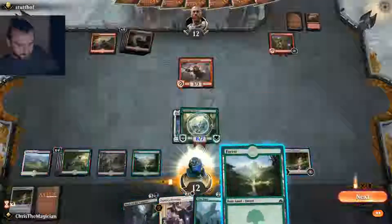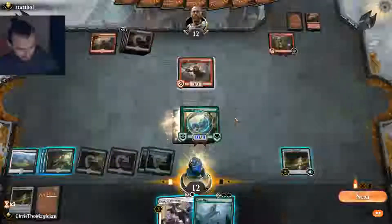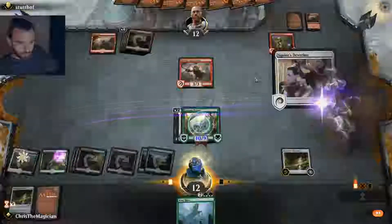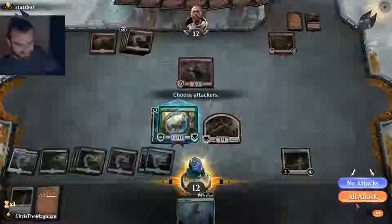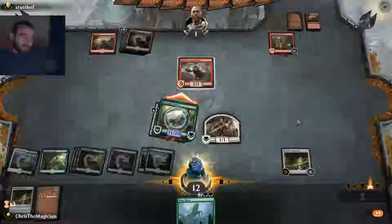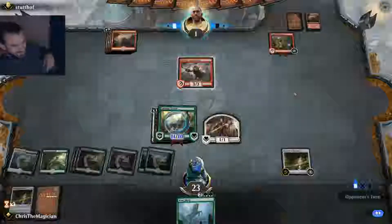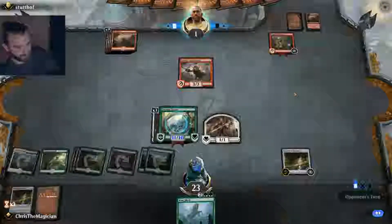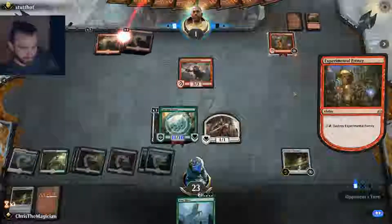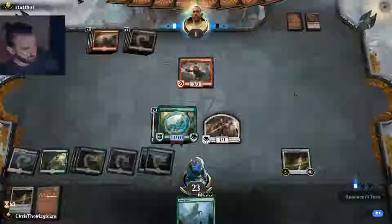One more life, one more land. Yeah, let's buff him up. You need to get huge, buddy. Feels so good. I don't think we're gonna lose from this position. Can he deal 23 damage with two blockers which can block and Hexproof and everything? Five mana — there's no chance in hell.